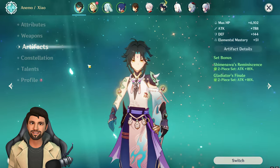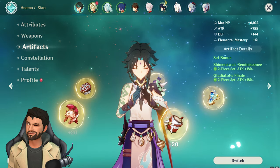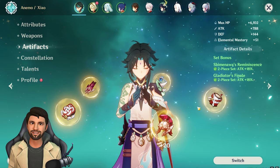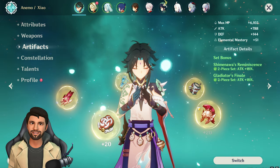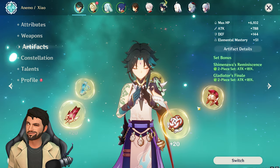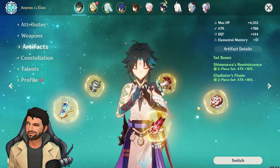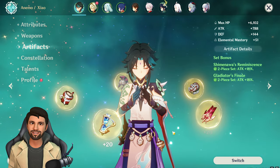For F2P artifacts, the best option is the 2-piece Shimenawa's Reminiscence and 2-piece Gladiator's Finale. You can get Gladiator easily by killing world bosses, which you need to do anyway to level up your character. Shimenawa's domain also has a very efficient RNG system, making it the easiest domain to farm. So this combination is comparatively easy to obtain.